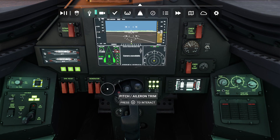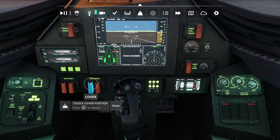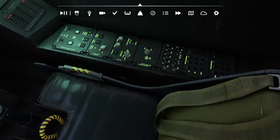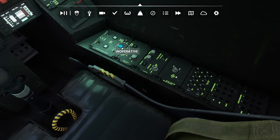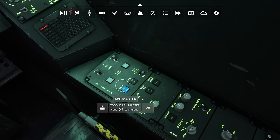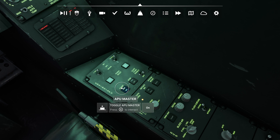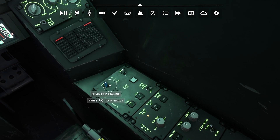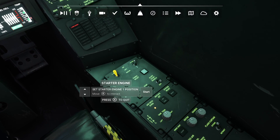First things first, let's turn on the battery, turn on these generators, get this thing going. Let's turn on all the lights. Okay, next we gotta turn on the APU. Let's see how does this work again — it's been a while since I've flown this. Okay, now it's on. Yeah, I hear it now. Give it a sec to wind up. There it goes. Now turn on engine number one, engine number two.